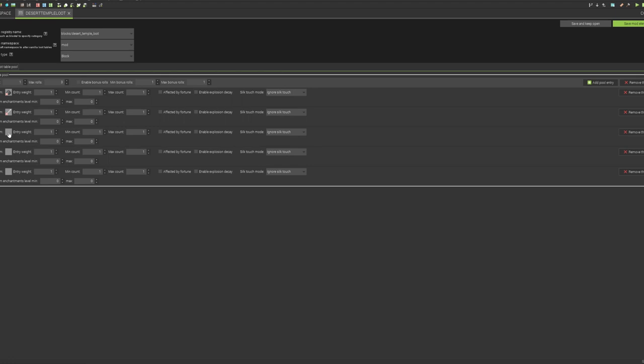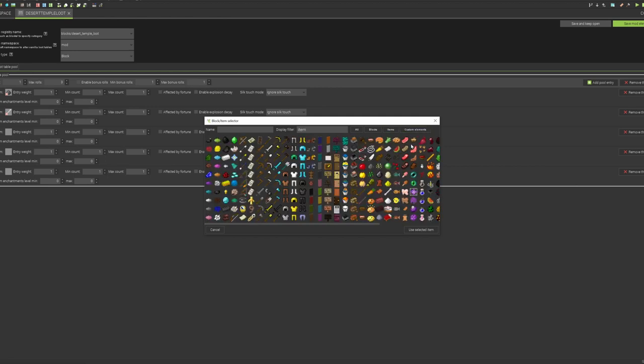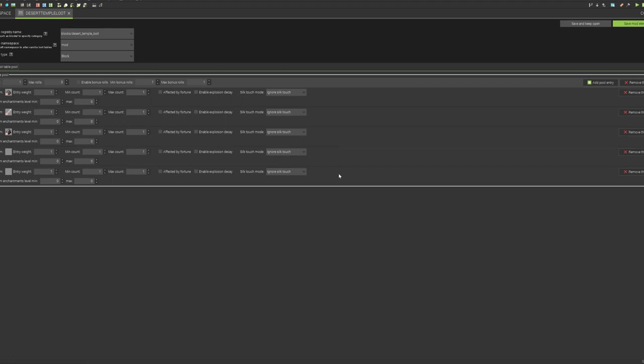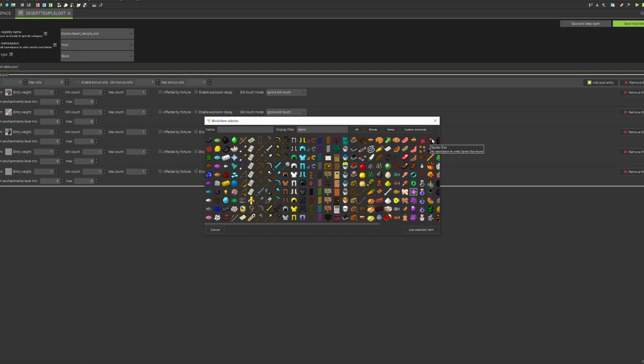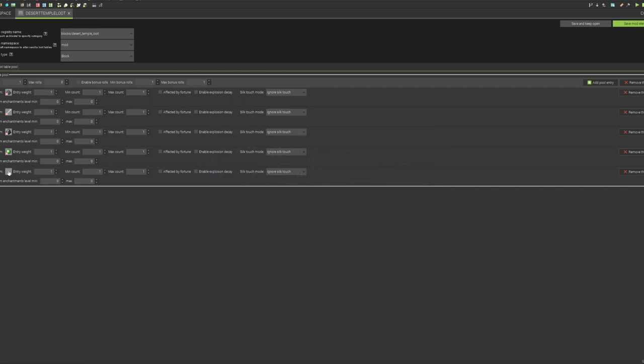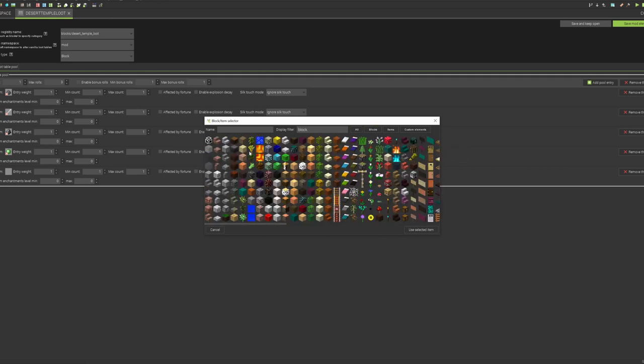We can add some bones — I'm sure creepers have bones, I can't imagine any physical form not having bone structure in order to stand up straight. We can also add some flint, because flint and steel — you can ignite creepers on fire. We might put some slime in here too, that's green like creepers. And maybe some sand, because sand is commonly found in the desert. I'll find it in the GUI — should be near gravel.